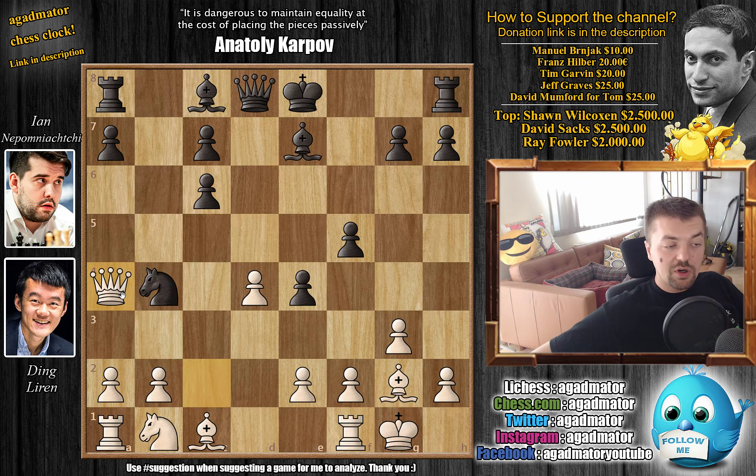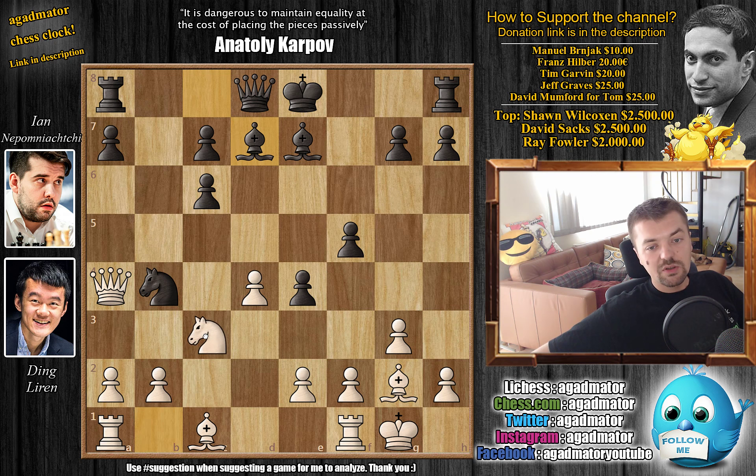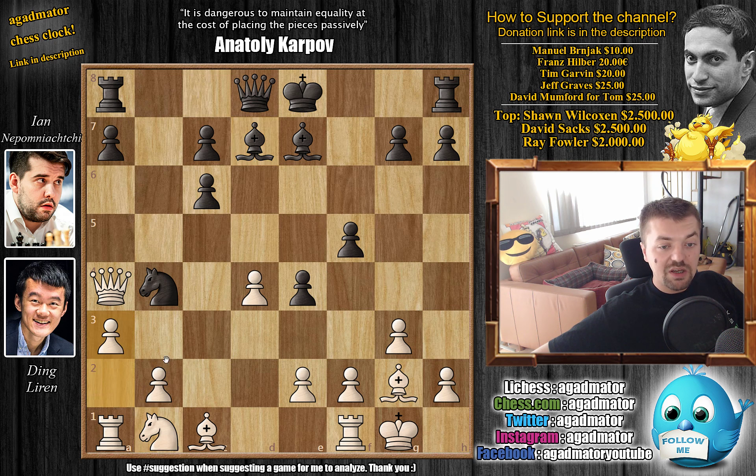Queen to a4, keeping pressure and threatening a3 to kick away the knight and win material. Now bishop to d7. There is one prior game that reached this position — in 2001 at the European Rapid Championship playoffs, where Vasily Ivanchuk had this position against Alexei Shirov. Chucky played knight to c3 and won with white. But here Ding plays a3 — a new move — so as of move 12, we have a completely new game.